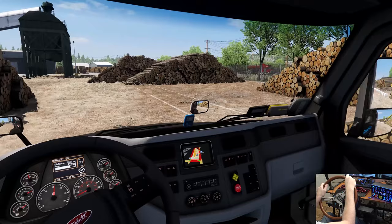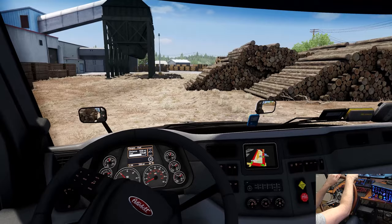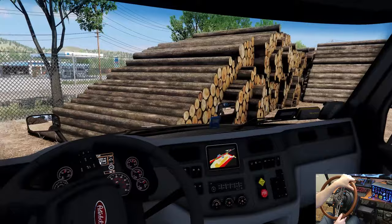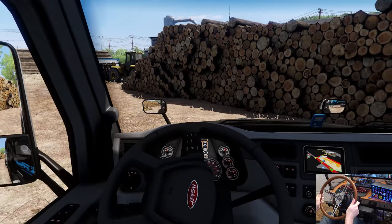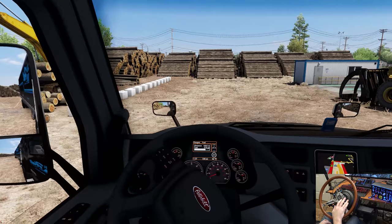That should be enough room to turn around. We just hug this side — see, we could have come right around that corner and it would have been perfectly fine. Well, now we have to do what we have to do. We made our mistakes and now we just have to live with them. That should be alright. Right where they want this trailer.